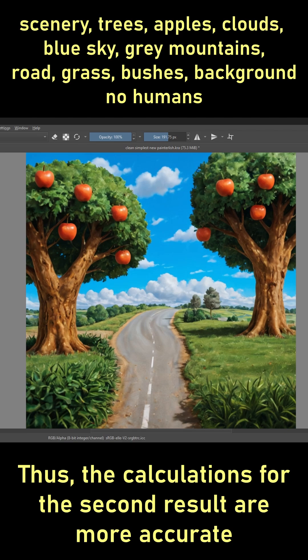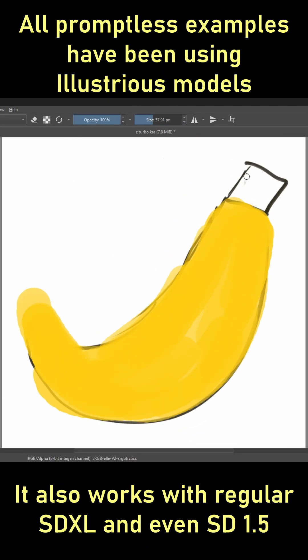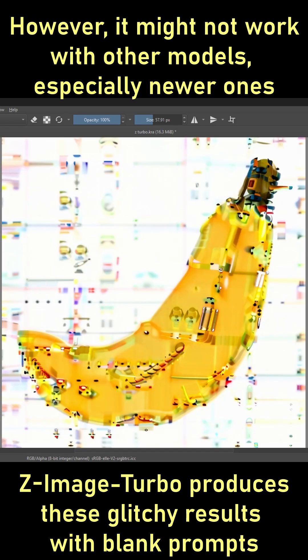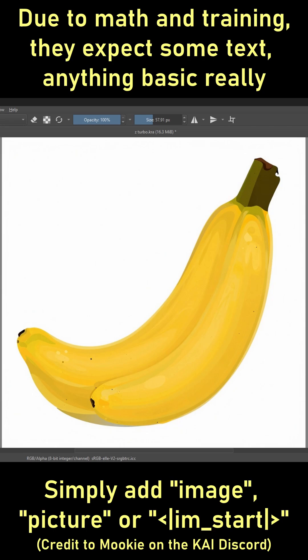But it's still fun to experiment with promptless draw-refine. Unfortunately, some models expect at least one basic word in the prompt due to how their text encoder works — as is the case with the newer Z Image Turbo. In that case, you can simply type something very basic, like 'image,' 'picture,' or the prompt shown on screen, which should be the most neutral prompt the text encoder understands. Then you can also enjoy almost promptless draw-refine.